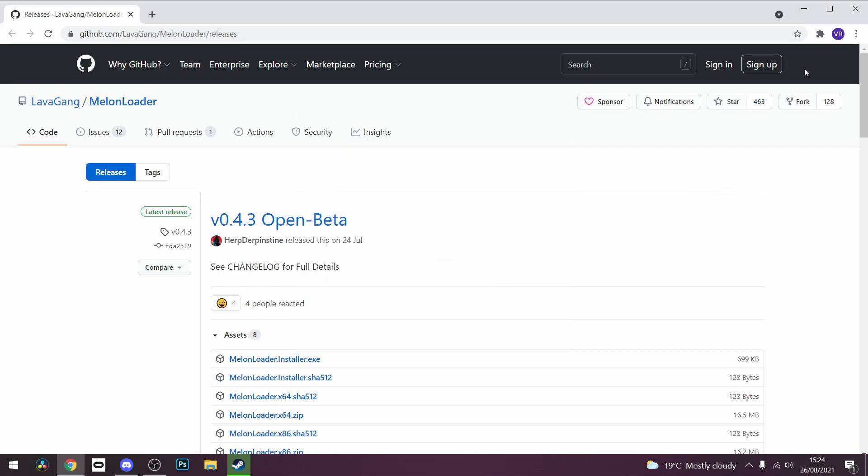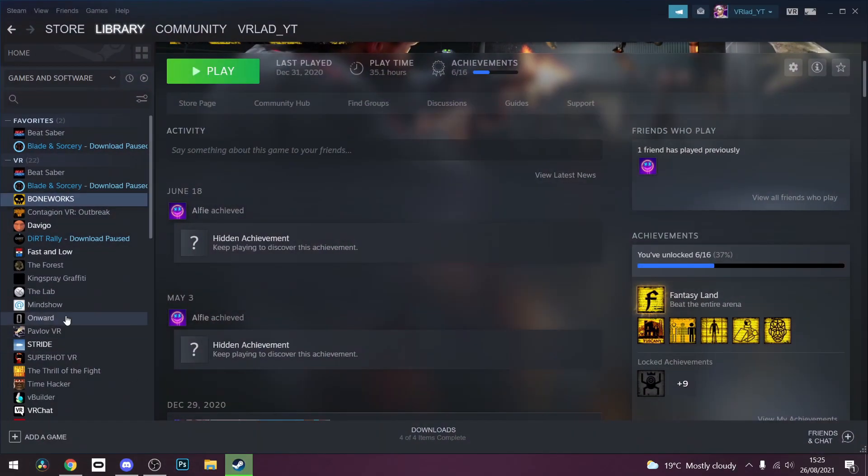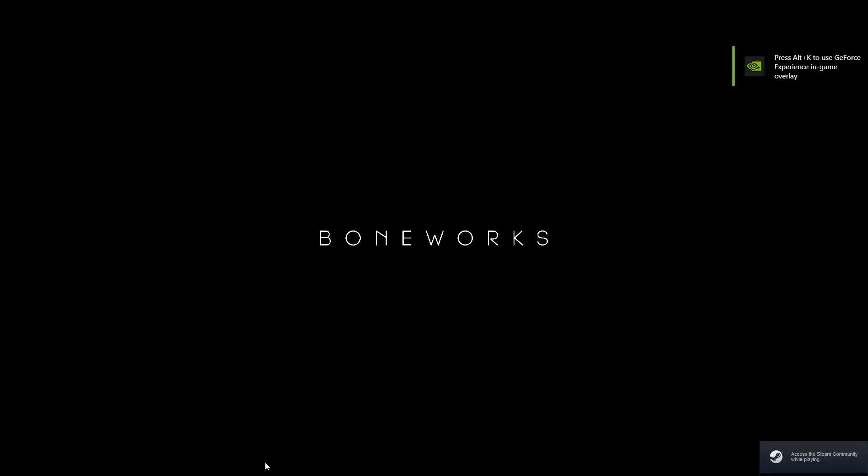Now what you're going to want to do is run the game just so Melonloader can have an initial startup. So go back to Steam, click Boneworks, click play. We're just going to get the startup screen. When it has started, I'm just going to close it again. I'm just going to quickly close it down because I don't need to do anything with it yet, as I want to install the multiplayer mod.